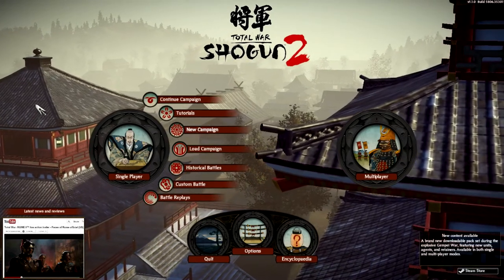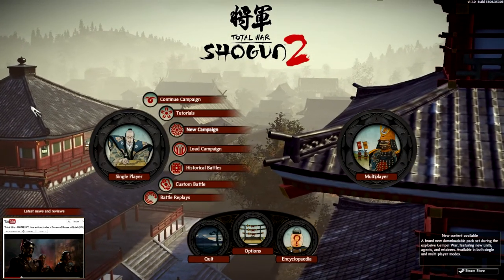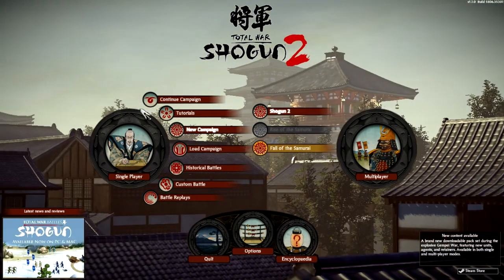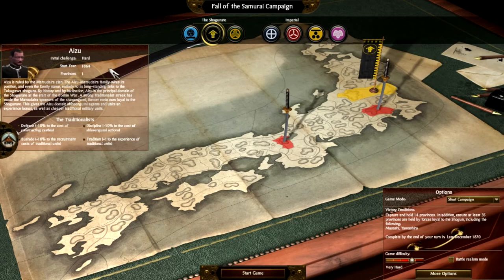Hello and welcome to Clownplay's Total War Shogun 2, Fall of the Samurai Campaign. So let's go straight ahead and choose a clan. These are the clans you can decide from. These here are the Shogunate — they're on the Shogunate's side of the Civil War in Japan, around 1864. And these are the Imperial.